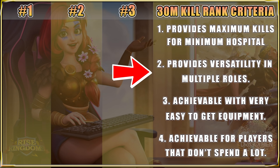Number two: it provides versatility in multiple roles. Not only is this pairing good for getting 30 million kills in KVK, but it can do other things — whether it's a rally, a garrison, good for murder balls, group fights, Canyon, Arc, et cetera. It needs to have some versatility. I don't want you to invest in these legendary commander pairings just for the sole purpose of 30 million kills.